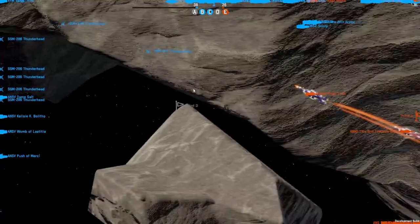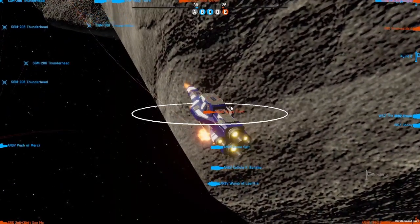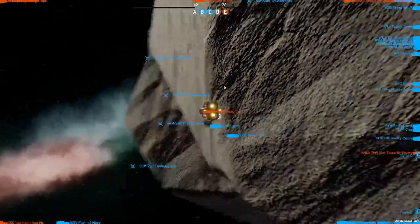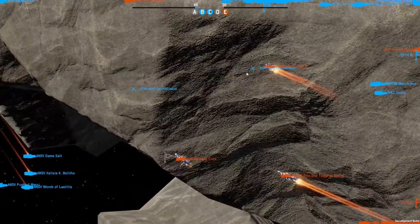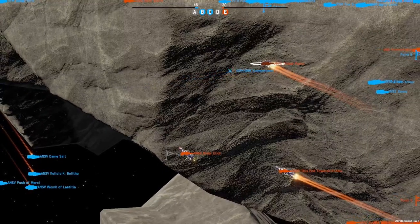When you build your fleet, consider what you're putting where. Make sure the arcs your point defense turrets engage are conducive to how you're going to play that ship — putting a turret at the very bottom of a light cruiser is probably not the best option, as it won't have the ability to traverse and elevate to engage missiles coming from the front and sides.